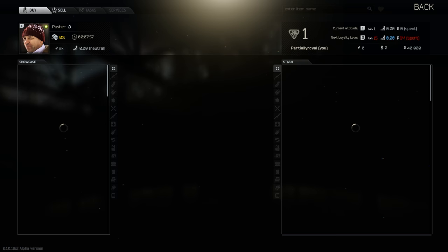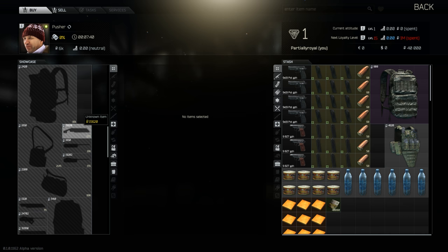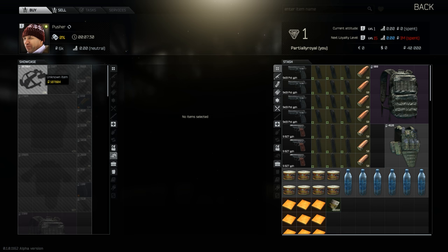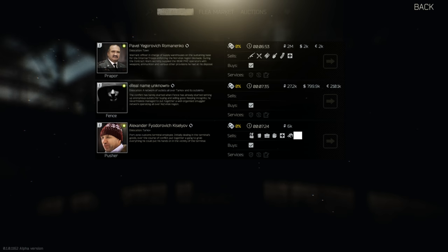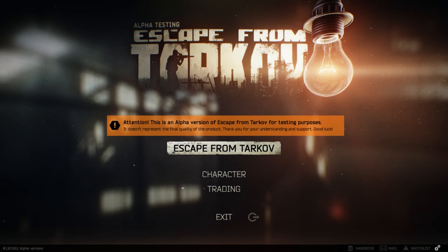Let's go over to Alexander — can't even pronounce that — and we can see this guy also sells equipment. There are loyalty levels; I assume the more you buy from him the better prices he gives you as a loyal buyer. There's body armor, different knives, random stuff. A lot of it is unknown items right now but you can sort by category — vests, goggles — though I don't have nearly enough money for that. So we're going to back out and go Escape from Tarkov.